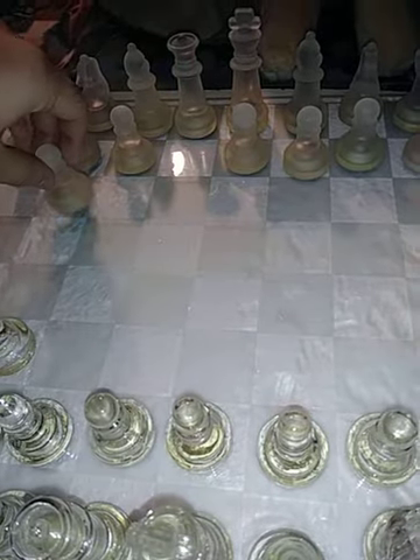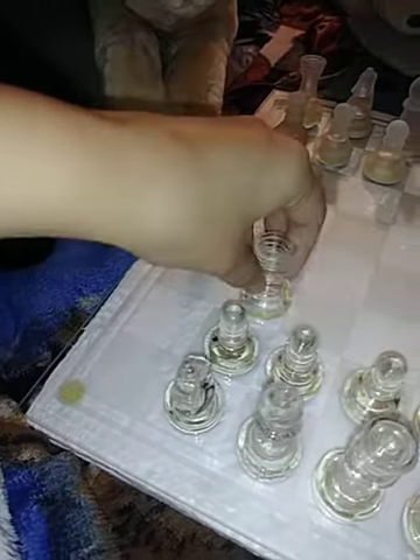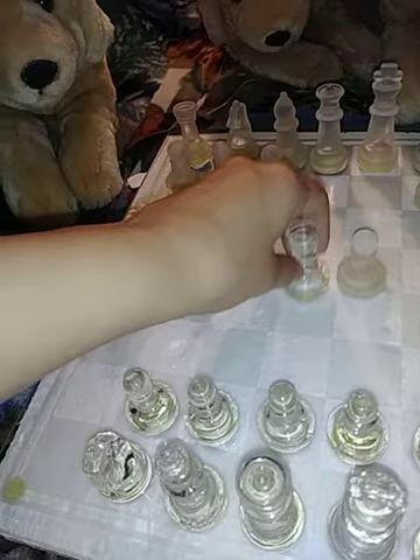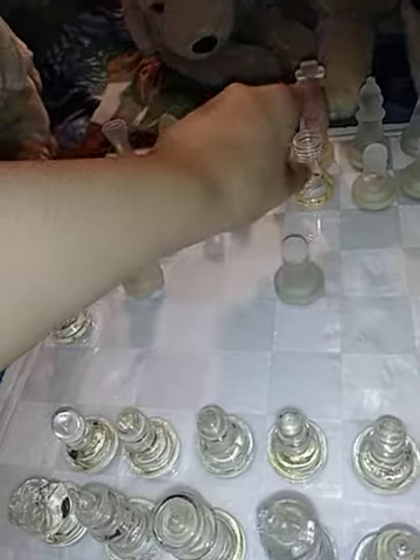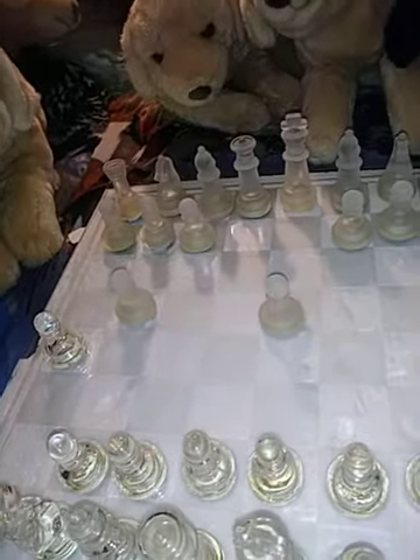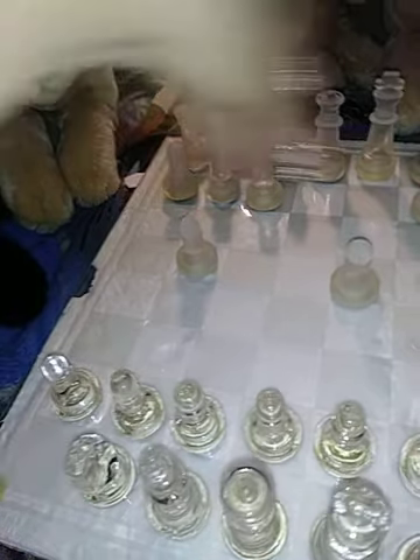Let's just say this guy cannot move diagonally — this is your rook. You move him, and then you'd be over here and you would be able to check. Obviously, ideally that wouldn't happen that way, but he can only move in these directions — vertically and horizontally. This is your rook.